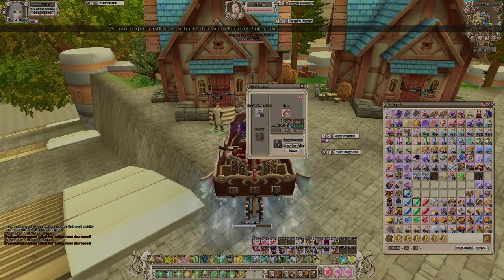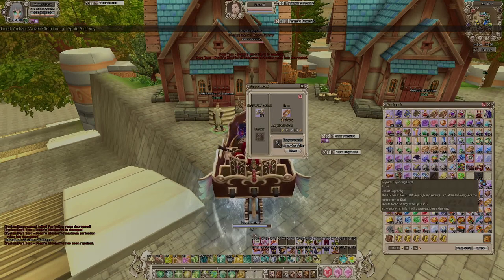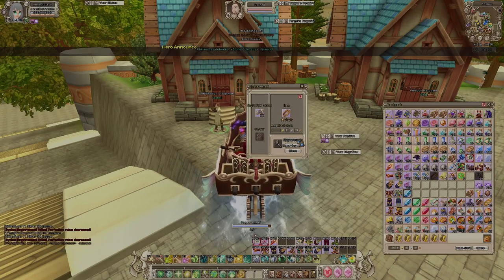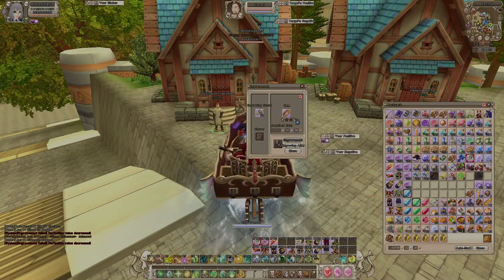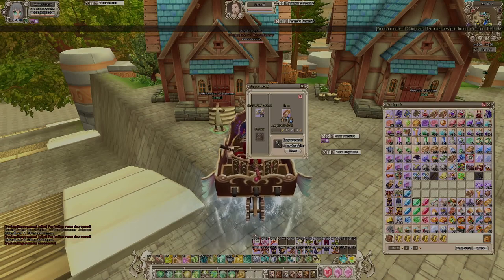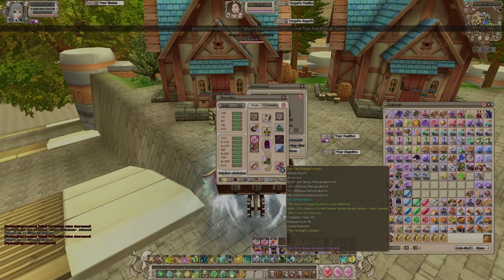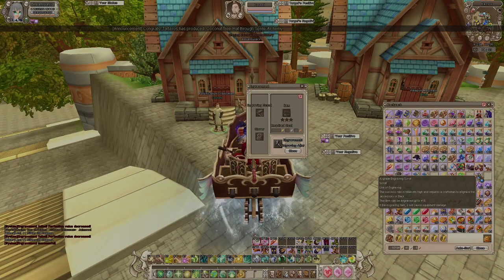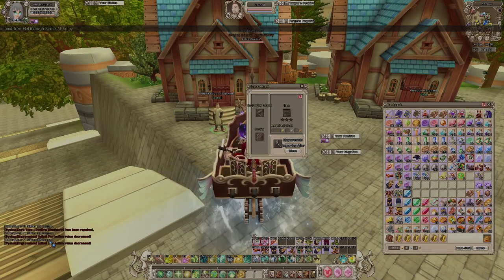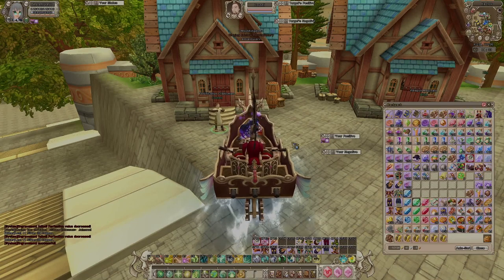The main risk in engraving is losing your scrolls — the gear itself doesn't get destroyed in the same way as normal enhancement. The system doesn't show rates either, which is frustrating. As long as you have engraving scrolls you can keep going. It only costs silver, not gold, so it's not that costly.